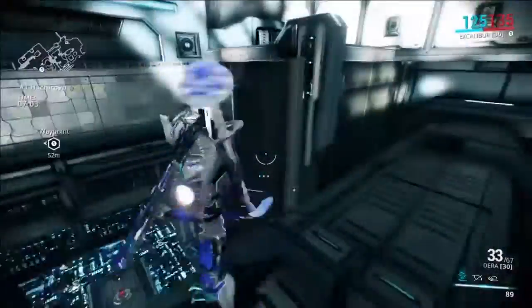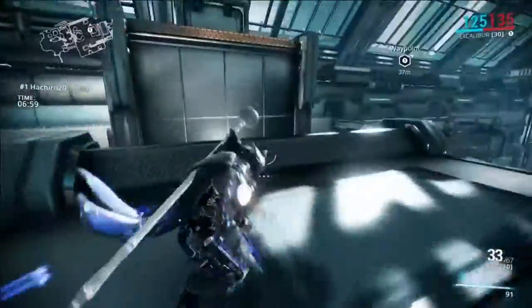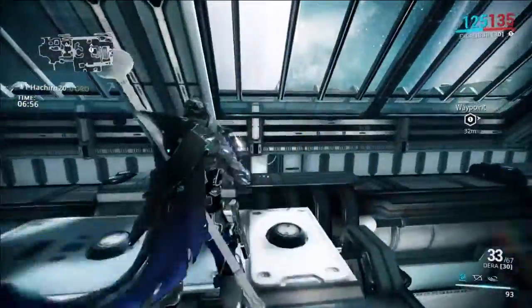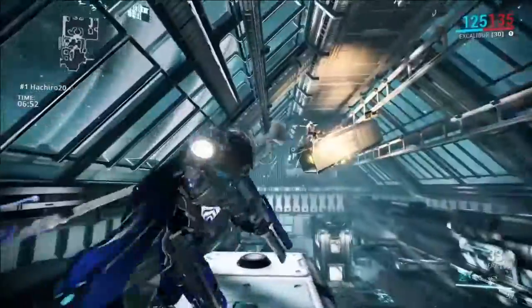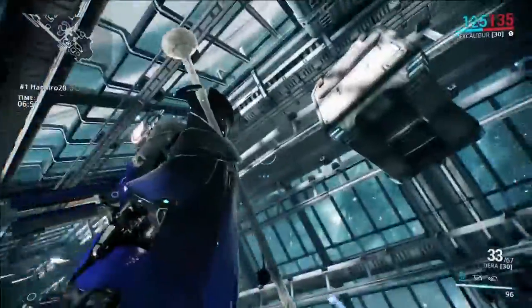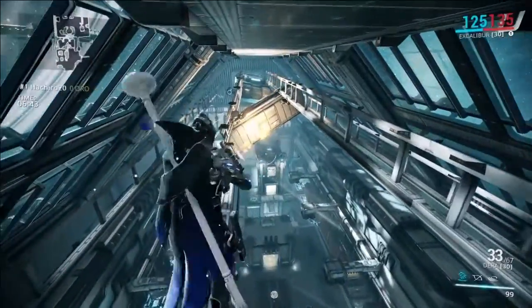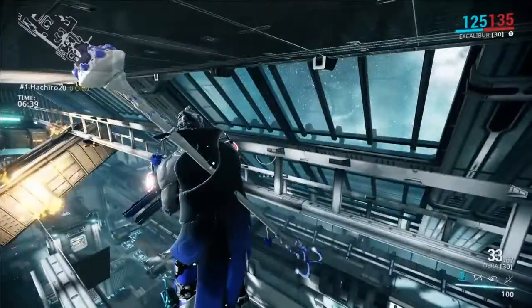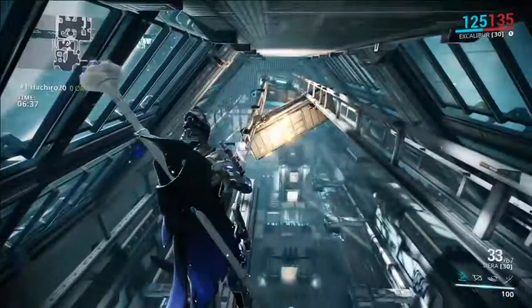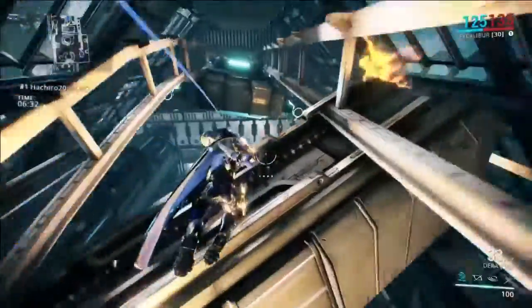So you basically want to climb up here, just like you normally would to maybe grab an energy orb or something like that. Just use this, go ahead and jump straight up to the next one, walk across, and you can pretty much just jump over to this rail right over here — or aim-glide over it to be cool.